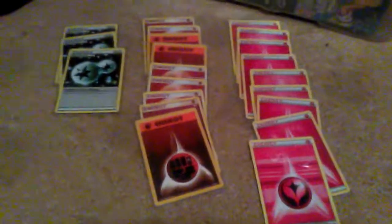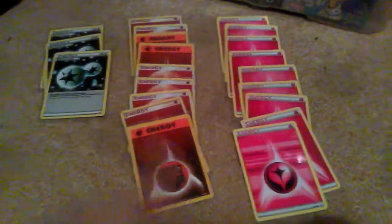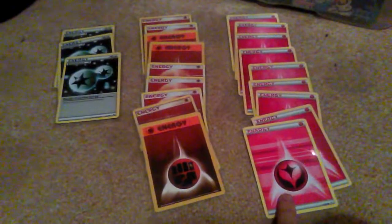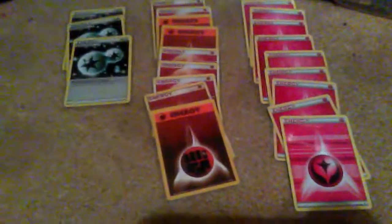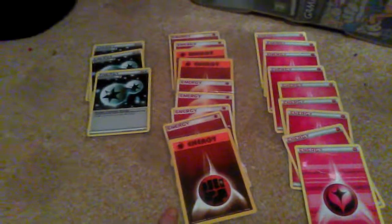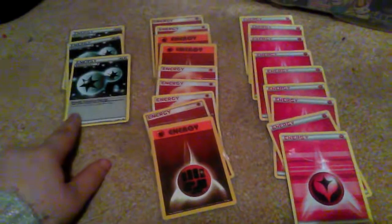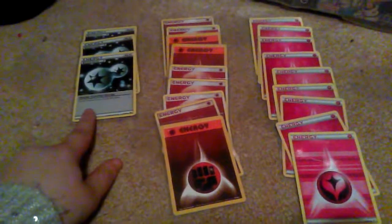Now for the energy: we've got nine fighting energy, nine fairy energy, and three double colorless energies. Fairy energy is for Mega Guard of Wariax — just spread them across Pokemon for more damage. Fighting energy covers everything else, and double colorless is good for Shaman and a couple of other cards.